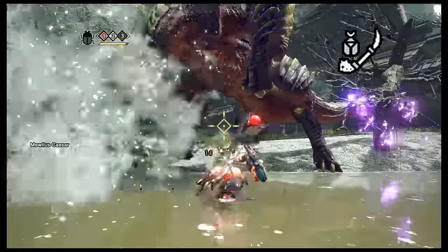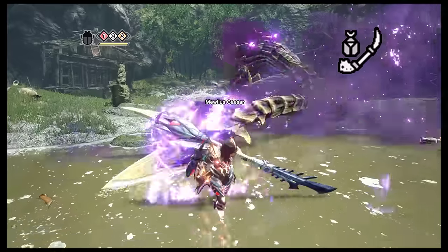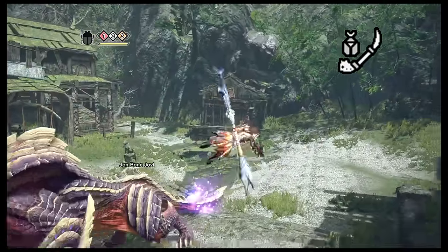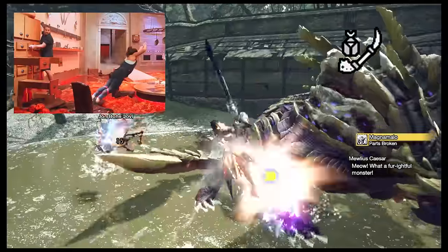With the Insect Glaive, you have a bug buddy that you can launch into certain parts of the monster to buff up your hunter, and you have a pole that lets you vault and helicopter your way through the air. You can chain aerial combos together, and you'll almost never touch the ground. It's great for players whose favorite sleepover game is Floor is Lava.